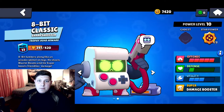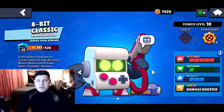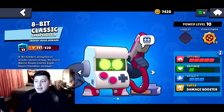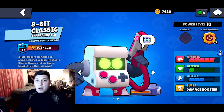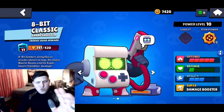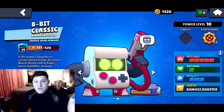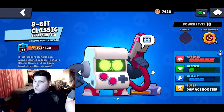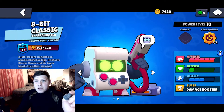So I've been playing with 8-Bit for a little while. I just got him to level 9 and then got a star power randomly out of a brawl box, so he's level 10 now. He's pumping out massive damage but he's really slow and pretty squishy. I think down here at around 400 trophies we can do really well with a power 10 8-Bit. Let's hop into solo showdown and see how we do.